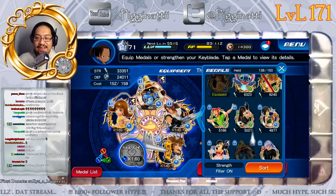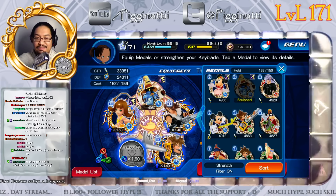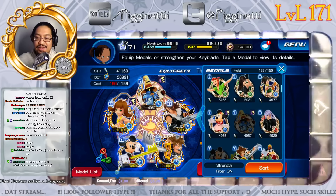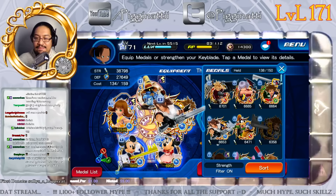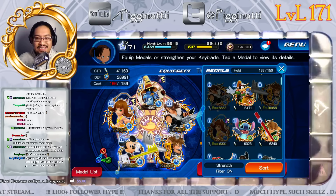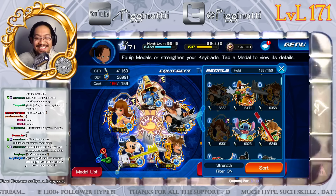Looks like I'm out of cost, so I may need to spend some SP. I could just put Minnie and Mickey in here and save myself the trouble — only need seven more cost points, or I could use some SP and go buy more from the Avatar Board. Thanks for watching, we'll see what happens — see you in the next one!